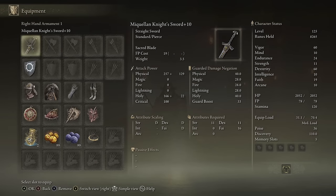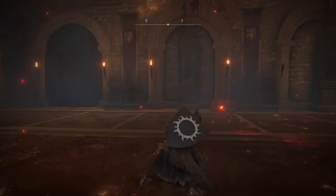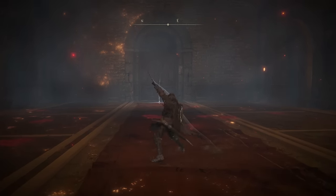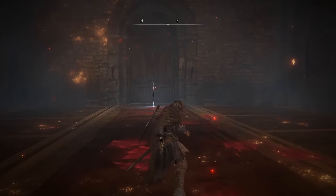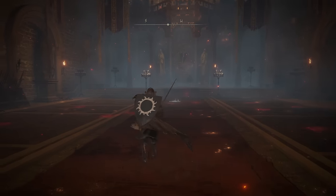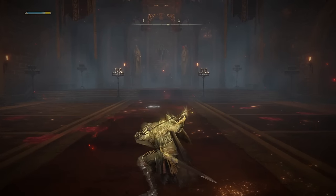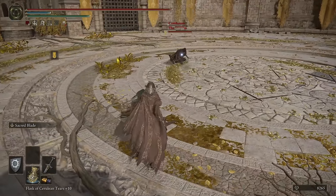Here we have the Miquellan Knight Sword. The scaling may be a little bit off-putting, but trust me, this weapon can actually put in some work because this moveset is very, very nice. The light attack string is just your normal light attack string, but the first heavy attack — just look at how much distance you get on that. So fast, so swift. The crouching attack is a poke, which is very, very nice. And the Ash of War that comes on it is Sacred Blade — I know that can be kind of disappointing because it's not a super unique Ash of War, but I personally am a big fan of Sacred Blade. I think it's very, very solid.